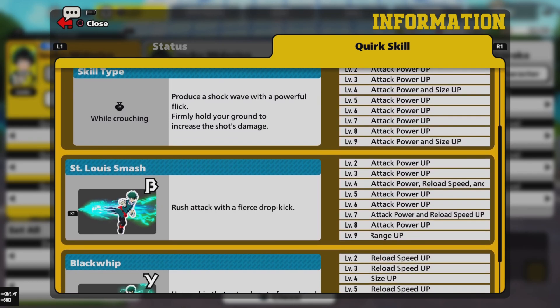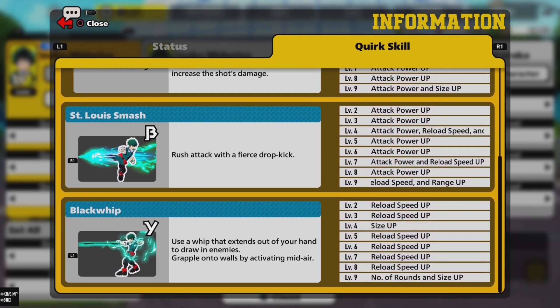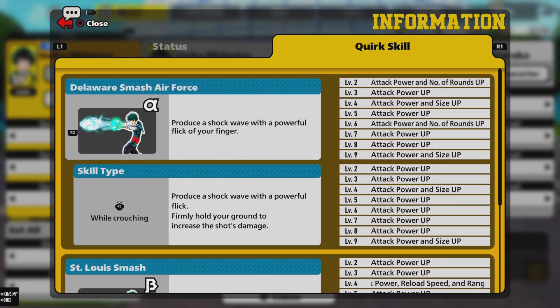The last ability is Black Whip, which he can use to extend his grip. It pulls enemies to him, or he can jump in midair and use it to pull himself to buildings.